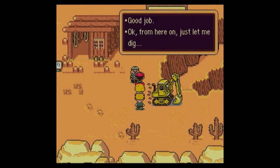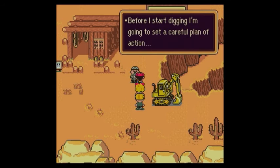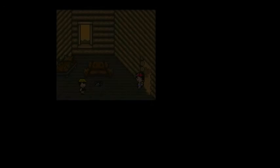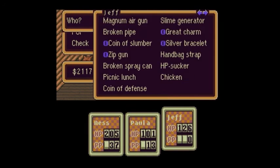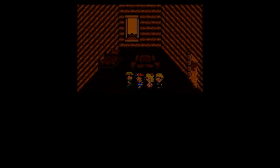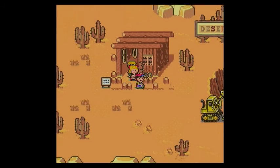The NPC says: 'You've gotten rid of the monster? Good job. From here on, just let me dig. I find the buried gold. Before I start digging, I'm going to set a careful plan of action.' You have to talk to that guy, and I think you have to stay the night at the hotel before anything will actually happen. In the next video, we'll sell the Chicken to see just how much we get from it.